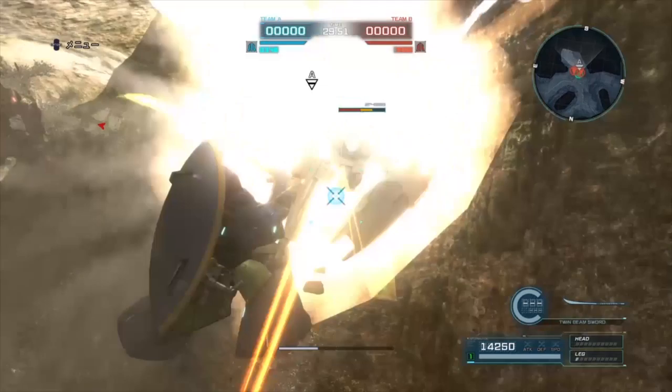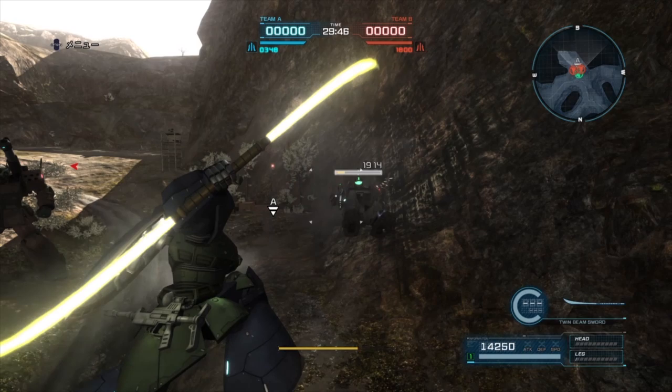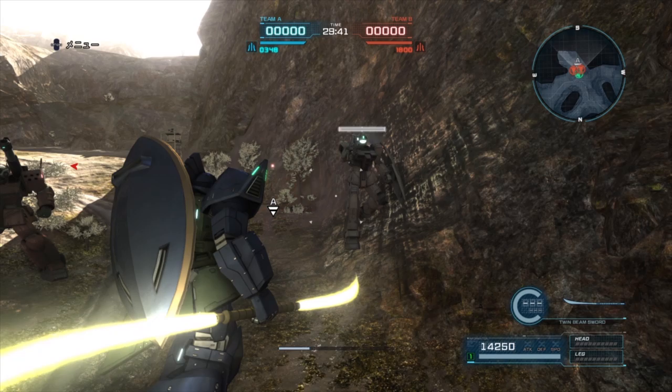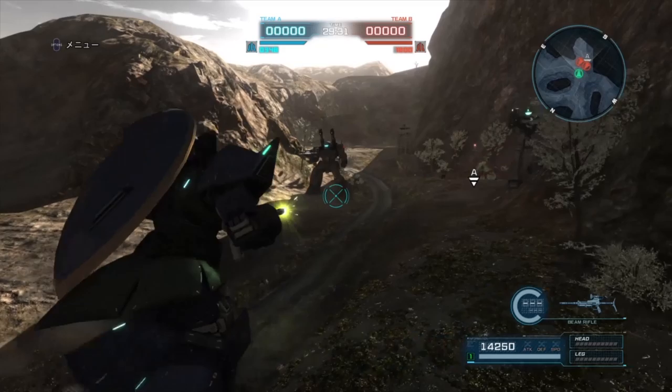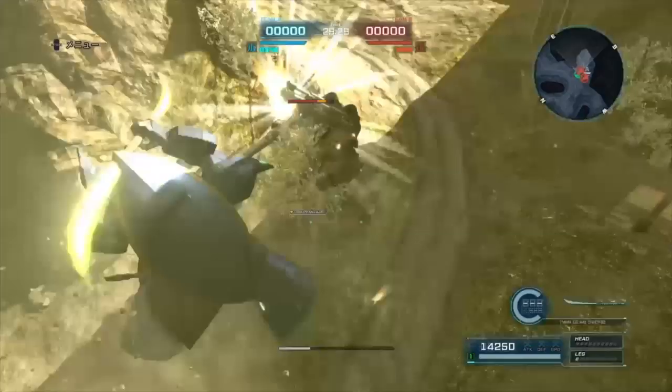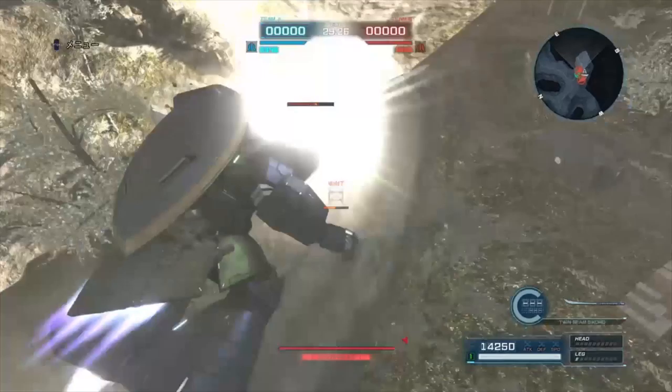Finally, another Zeke suit — the Gelgoog is a great all-rounder. It has a lot of health and a beam rifle that does a ton of damage even uncharged, plus grenades and a strong melee. The melee takes a bit of getting used to as it arcs weird. Same as other blues: beam rifle for a stun, then melee, then grenade or melee again. It is weak to melee though — watch out.